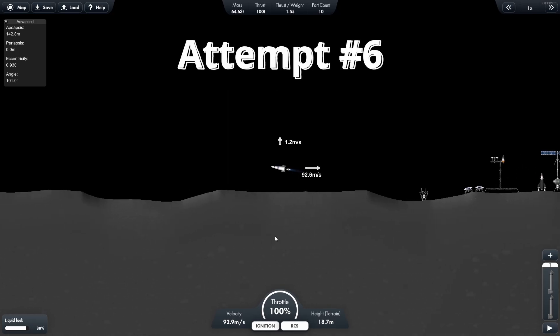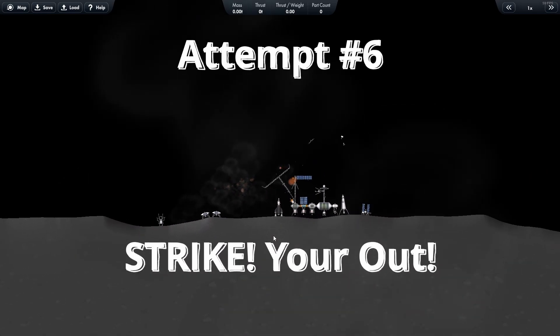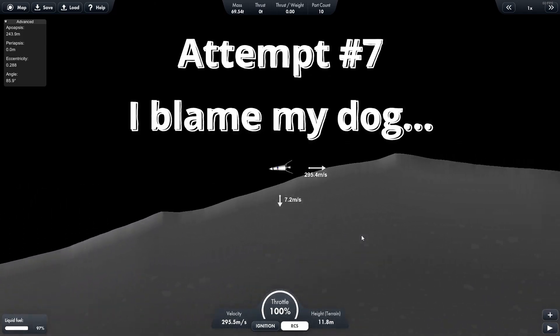Attempt number six: I didn't hit the ground, but then I ran into the station going a little too fast, and I actually caused a bit of damage. Attempt number seven: my dogs kind of distracted me, so I tried to do everything at once.